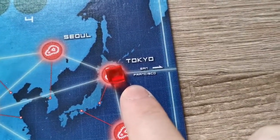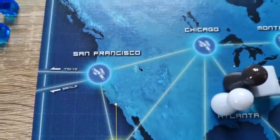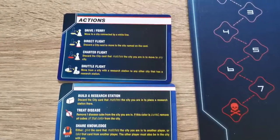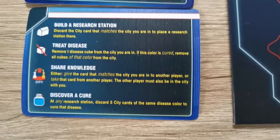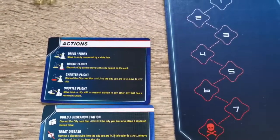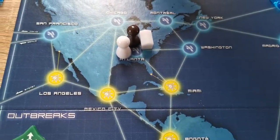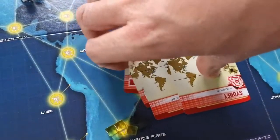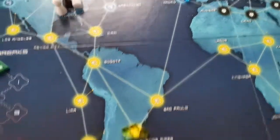The board wraps at the edges — you can see it going to San Francisco for your outline, and a pawn can travel that way or vice versa. Then the board is all set up. Pawns have a multiple selection of actions they can take, which are helpfully listed on the reference cards. A player at a research station — so if the Scientist is going first — can discard four city cards of the same color. This is typically five, but the Scientist can discard four because of their special ability, allowing them to create the cure.